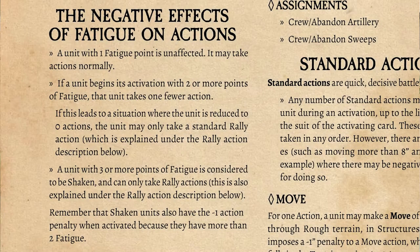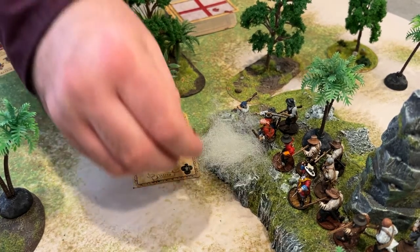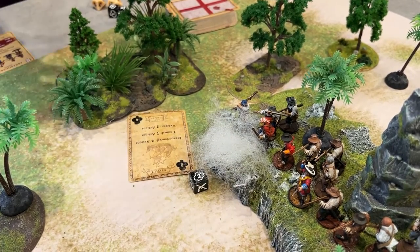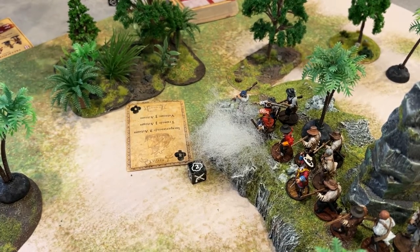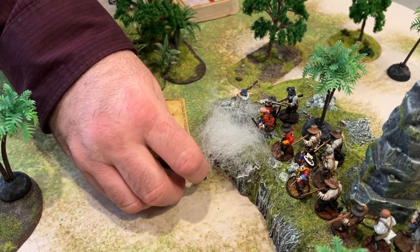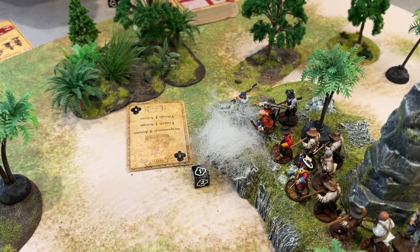A unit with one point of fatigue has no penalty. Having two or more will rob a unit of one action when it activates. After a unit shoots a firearm, they get two reload markers. I have one action left, so I'm going to use a reload action — which is another basic action — to remove one reload counter. And now we're on to the next card.